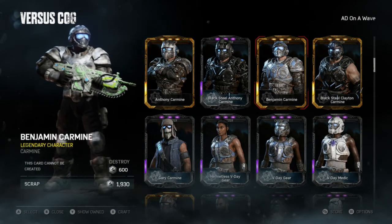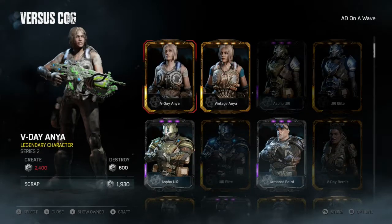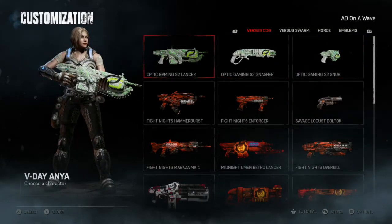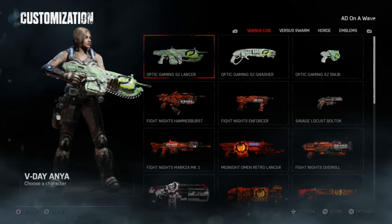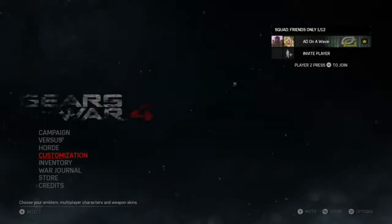I'm probably gonna run Benjamin Carmine or Anthony Carmine — he looks kind of good with it. Actually, I'm gonna go with Anya, my second favorite character of the franchise. If you guys enjoyed this video and you're glad you got to see what these look like before you purchase them yourself, go ahead and leave a like and support your favorite esports teams.